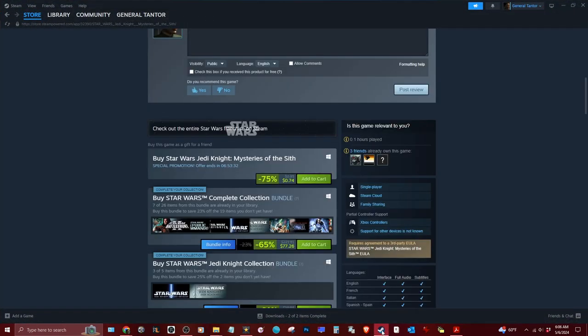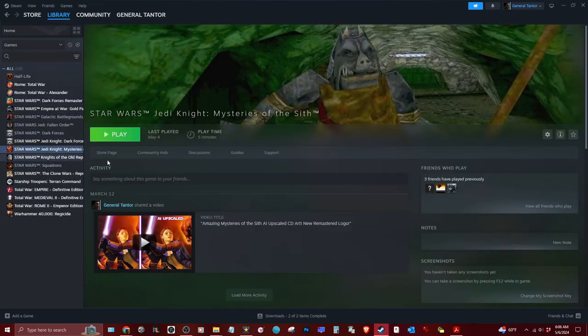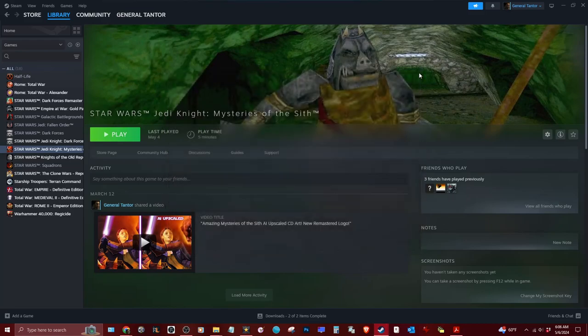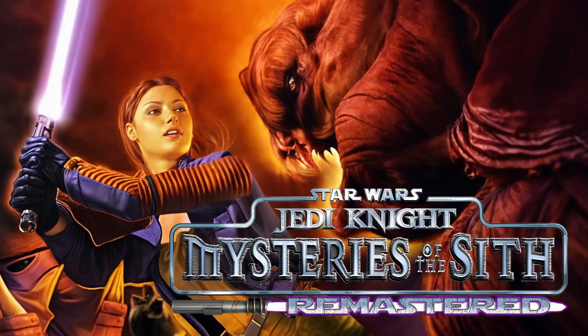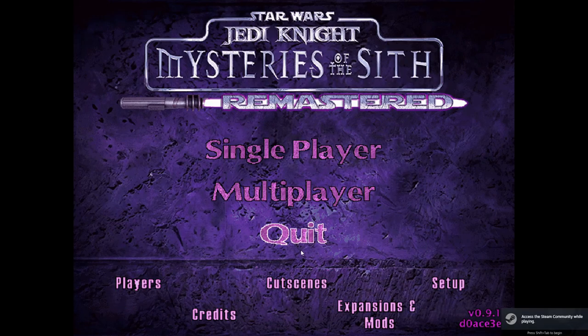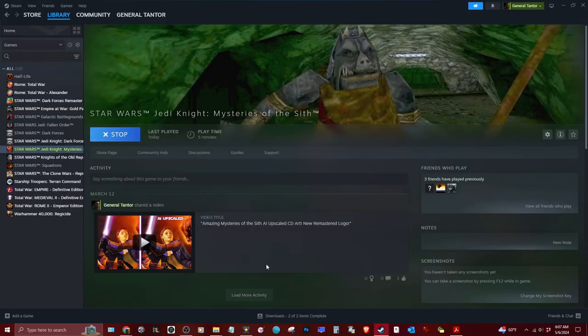Now we're not out of the woods yet — if you want the in-game cutscenes there's still a bit more to do. Right-click the Jedi Knight Remastered .bat file and click Edit. Copy this part: -devmode -path JKMcutscenes. Then go to your Steam Library, right-click Mysteries of the Sith, go to Properties, and paste that code in the launch options. Now you should be able to launch the mod through the Steam launcher. Hit Play and it should open OpenJedi — yep, it launched perfectly!